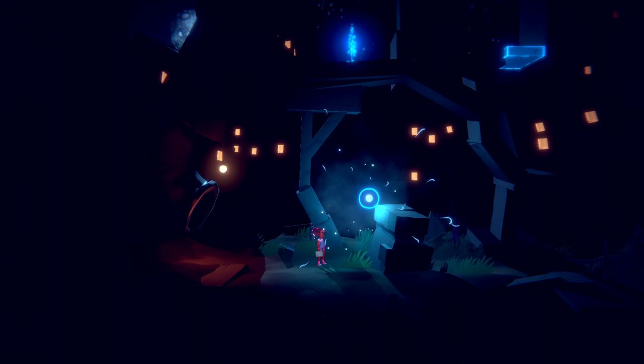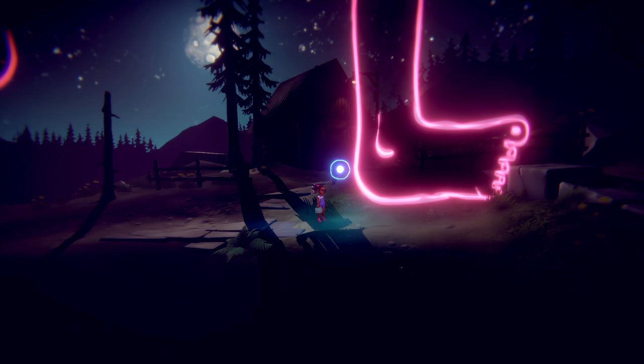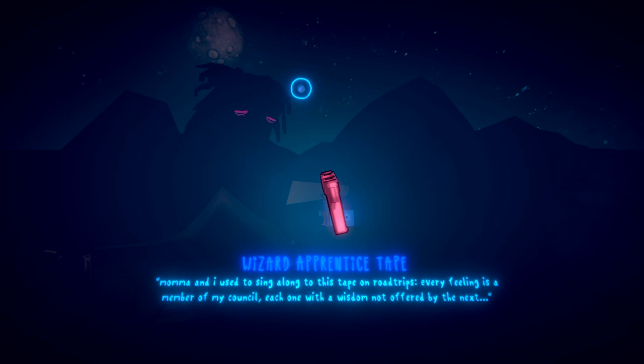As a player your goal is to get Naya home safely, but that's where it all gets more and more exciting and interesting. You need to figure out what is really going on, because reality here is mixed with dreams and creatures coming from Naya's imagination. On the road you'll collect many items that you can store in your lunch bags, and each of them contains little pieces and clues about the backstory you have to puzzle together.